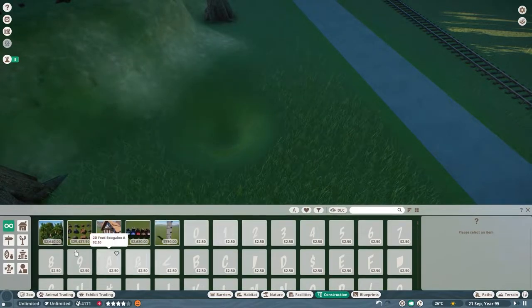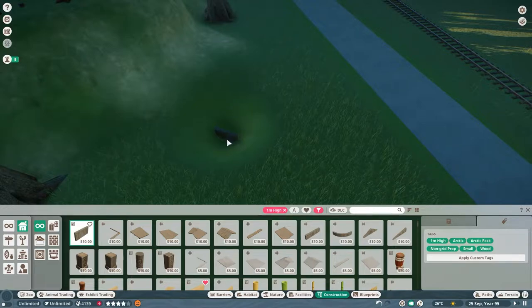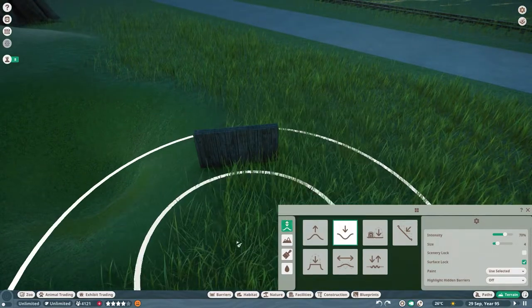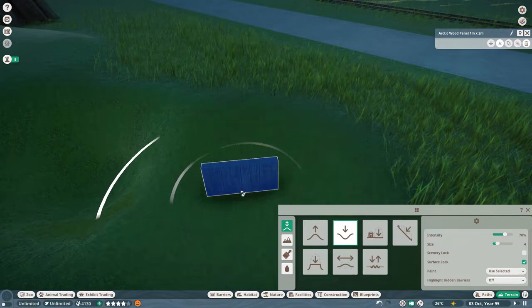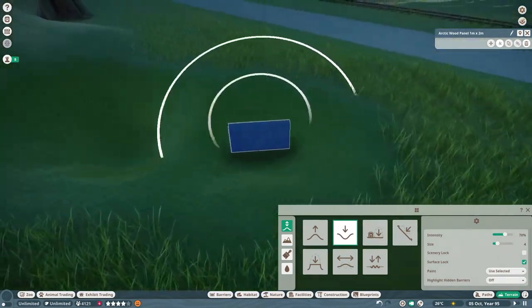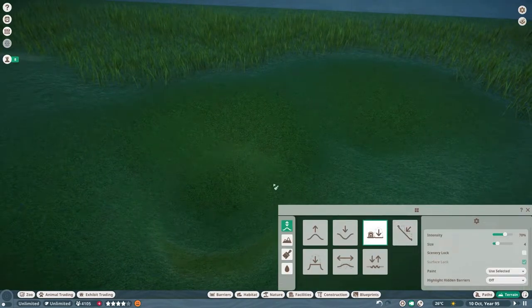I'm going to grab a two-meter wall — actually let's go with one meter. I'm going to use the terrain tool and sink that into the ground. One meter may not be quite deep enough, but I think that height looks good. You can use these walls sometimes to measure how deep you'd like to make something. Now I'll get my flatten-the-foundation tool out and flatten that area out.